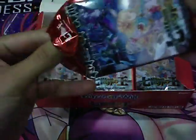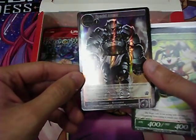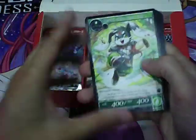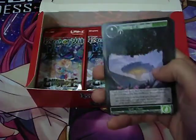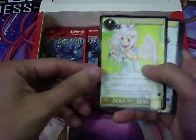Special Armor is kind of cool — it's one void. It says if the added resonator would be destroyed, destroy this card instead, and if you do, remove all damage from that resonator. So if they try to kill it with flame spells or anything, you just get rid of that addition.